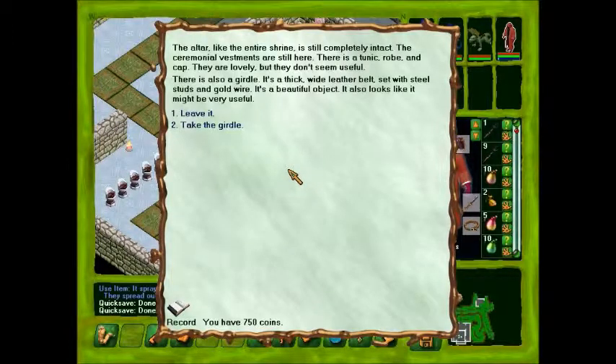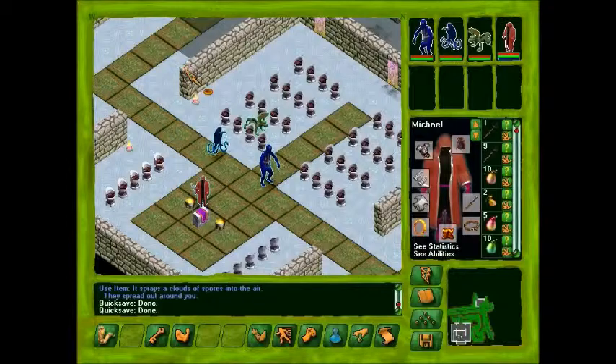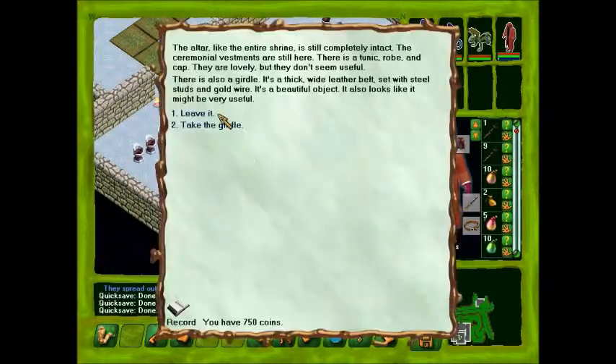There is also a girdle — a thick white leather belt set with steel studs and goes wire. It's a beautiful outfit, and it also looks like it might be very useful. Let's try.